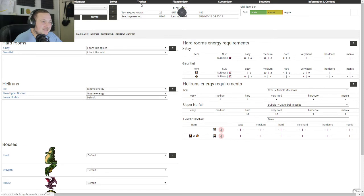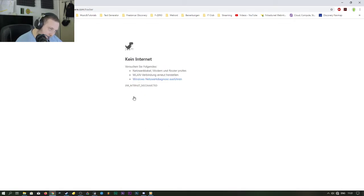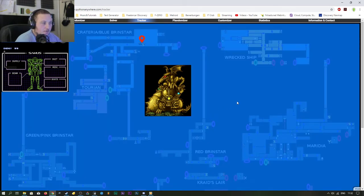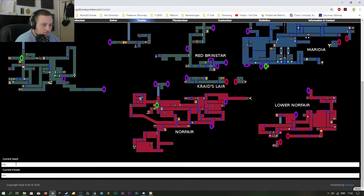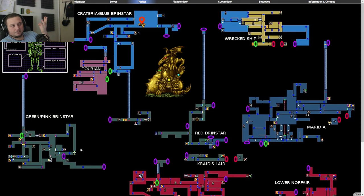Let me check the tracker — I just want to see if I can give you guys different options. Don't forget the randomizer presets, and please don't forget the customizer. There seem to be some other settings here too — I'm not sure what all of these are exactly, but the main ones are: randomizer, customizer, randomizer settings, and presets.